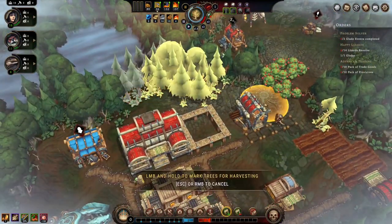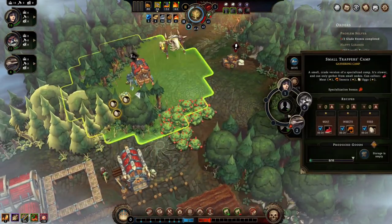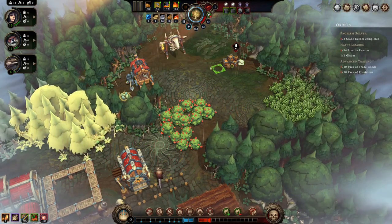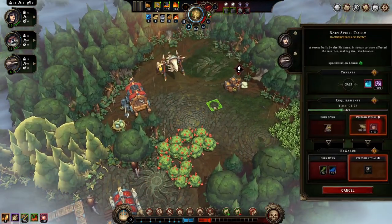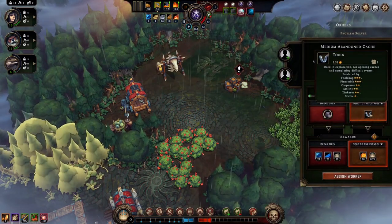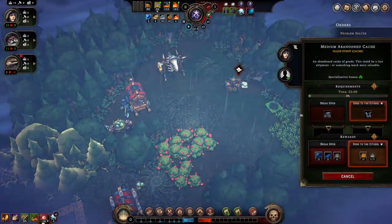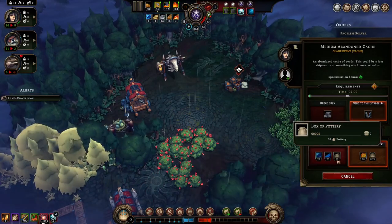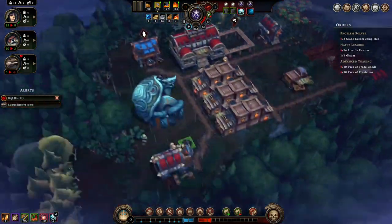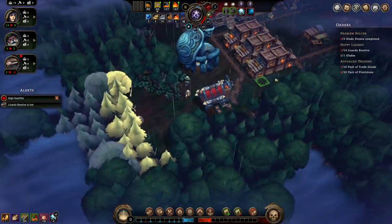Let's attack these trees here now. We have somebody — lizards working there doing their thing. We have enough tools for this? We don't have tools. Lizard resolve is low — lizards always hate getting rained on. That's something I've learned playing this game.